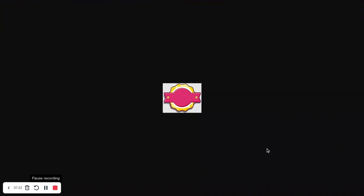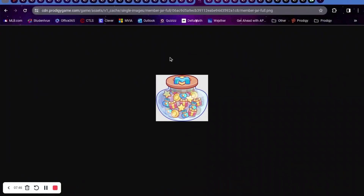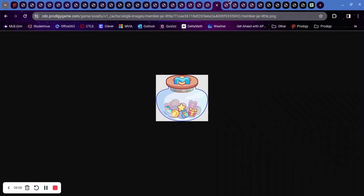Then we have 'Icon Member Jar Stamp Red,' which is part of the UI — probably indicating how many days you have left to open the jar before rewards disappear. Then there's 'Jar Is Full,' which is self-explanatory. We have an empty jar, a full jar, a more-than-half-full jar, and a small amount in the jar. There's also a sparkle effect that's hard to see since it's white on gray.